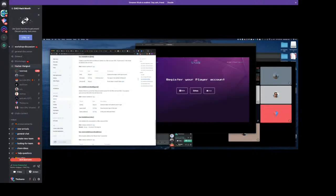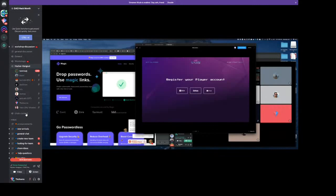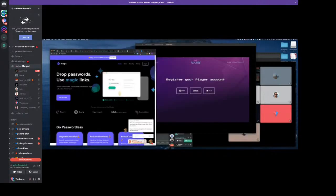What that gives us is the ability to use something like Magic, which allows people to just sign with their email address — they click a link in the email and get set up with an account and a Web3 wallet. This allows people who aren't already set up with an Ethereum account to use these profiles.